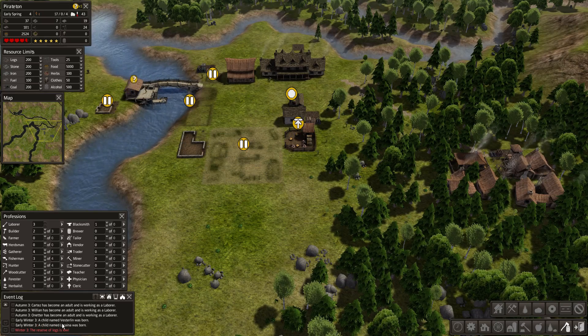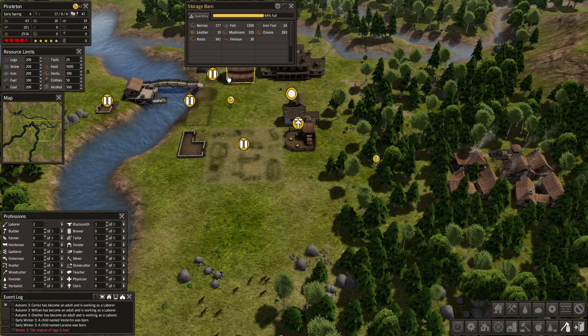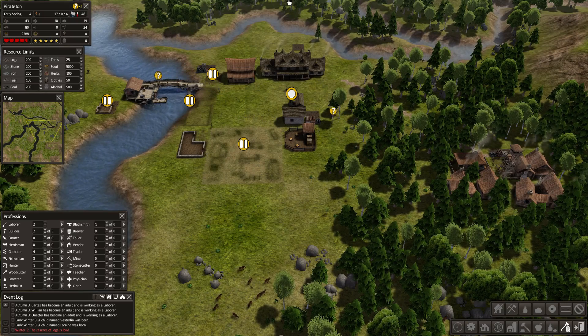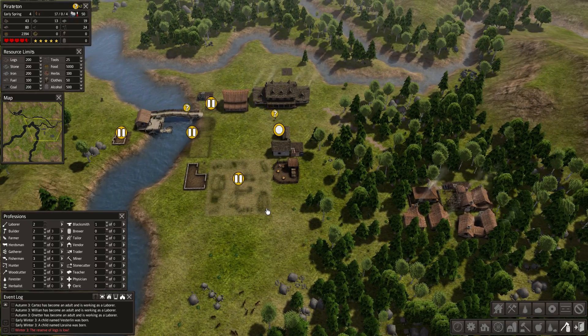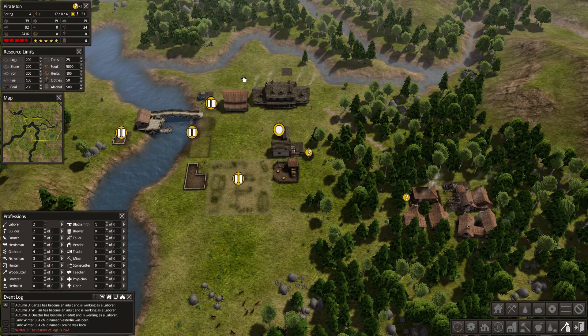Got a few more children being born and a couple more people becoming adults. We've got three laborers now — we'll have one of them become a tailor. We are out of coats. Definitely want to get those built up. Now, as soon as we get an abundance of something, I will get the trading post going probably.